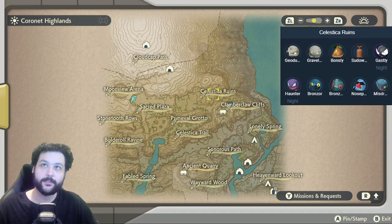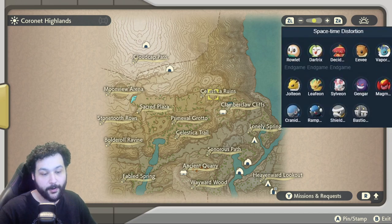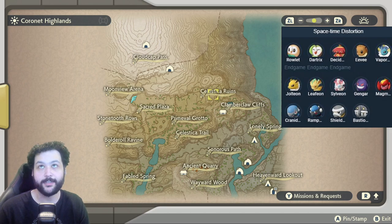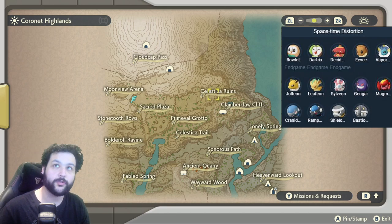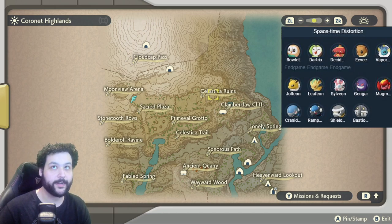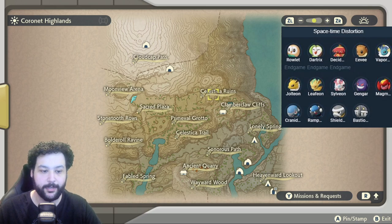Heading into the space-time distortion for the Coronet Highlands, there are a lot of things. In the post-game, you can get the Rowlet line, so Hisuian Decidueye can be caught here. For Eevee evolutions, you can get Vaporeon, Jolteon, Leafeon, and Sylveon. There's also Gengar, Magmortar, and the Gen 4 Fossils — Cranidos, Rampardos, Shieldon, and Bastiodon.